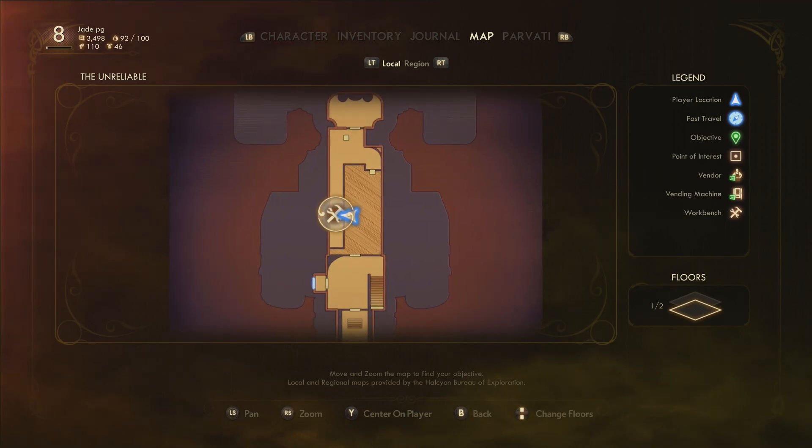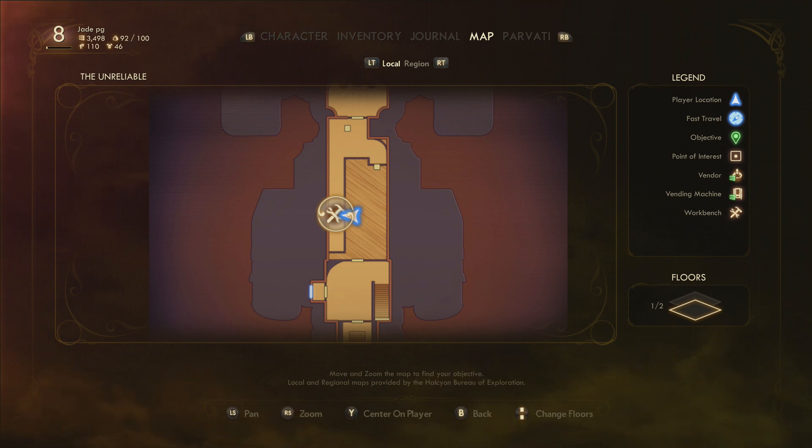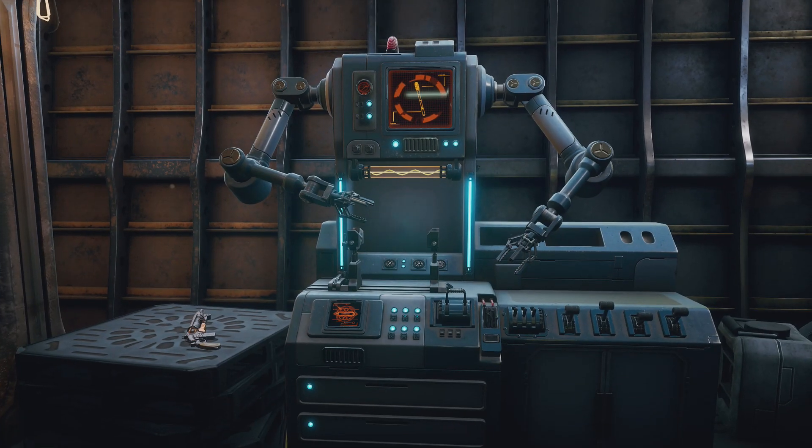You'll come across workbenches all around the map and the world and on your own spaceship, highlighted by this symbol here. They're not too hard to find.